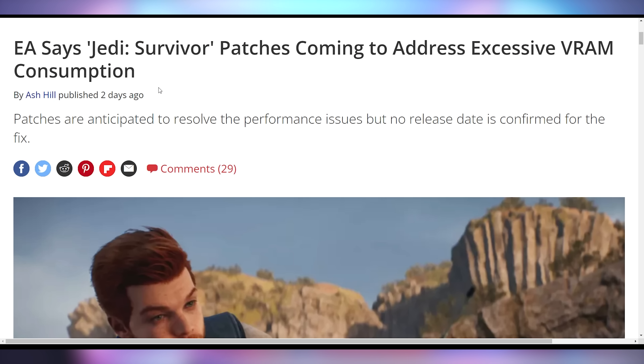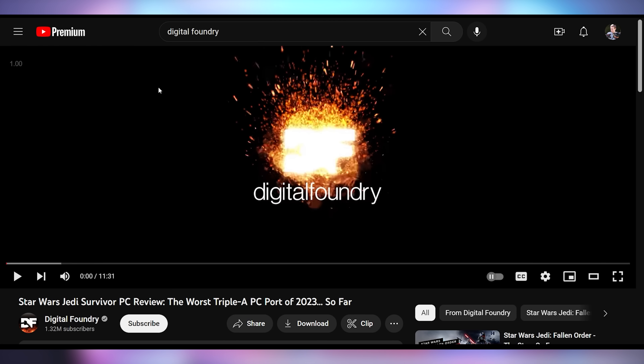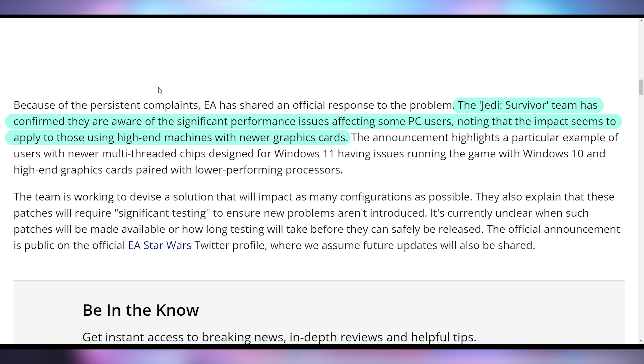Respawn and EA have an ambiguous statement about when Star Wars Jedi Survivor is going to get the patch that'll fix some of the VRAM issues plaguing this latest game. A lot of the issues surround just not having a good frame rate. The game is stable but doesn't really run very quickly, has a lot of frame stuttering, and in fact Digital Foundry calls it the worst AAA port of 2023.